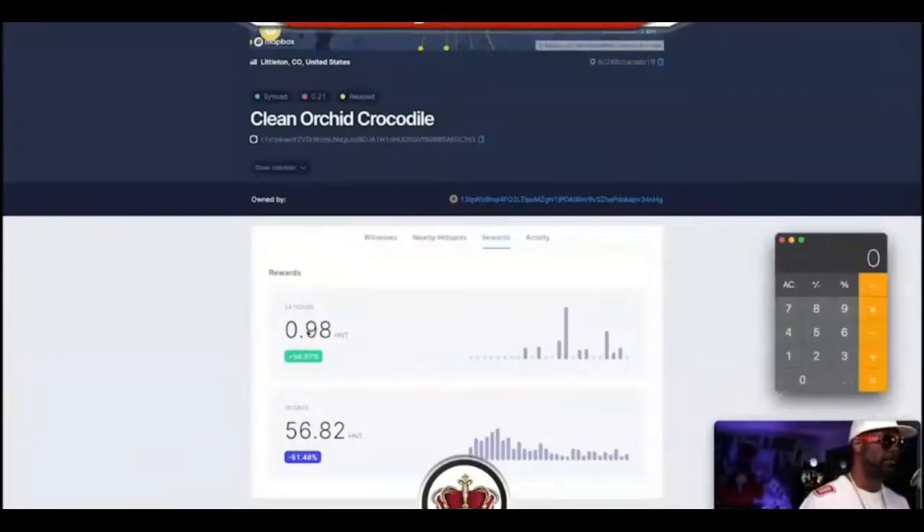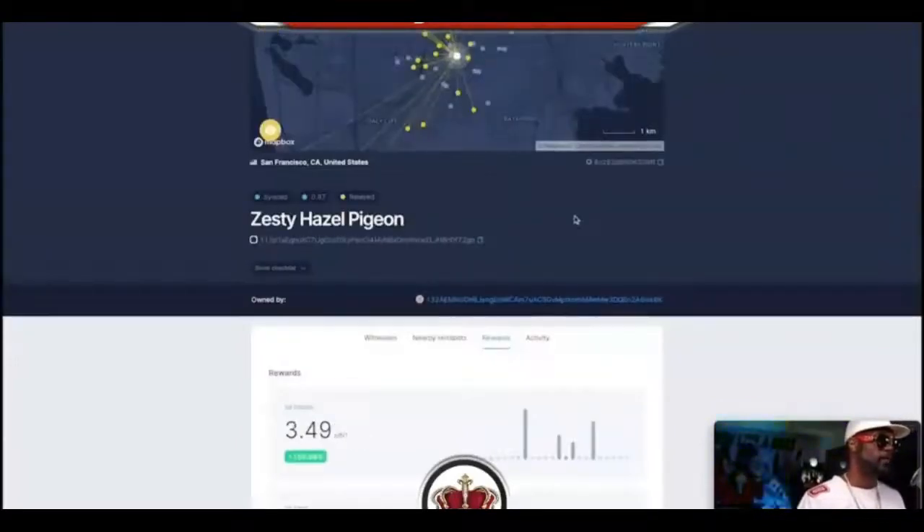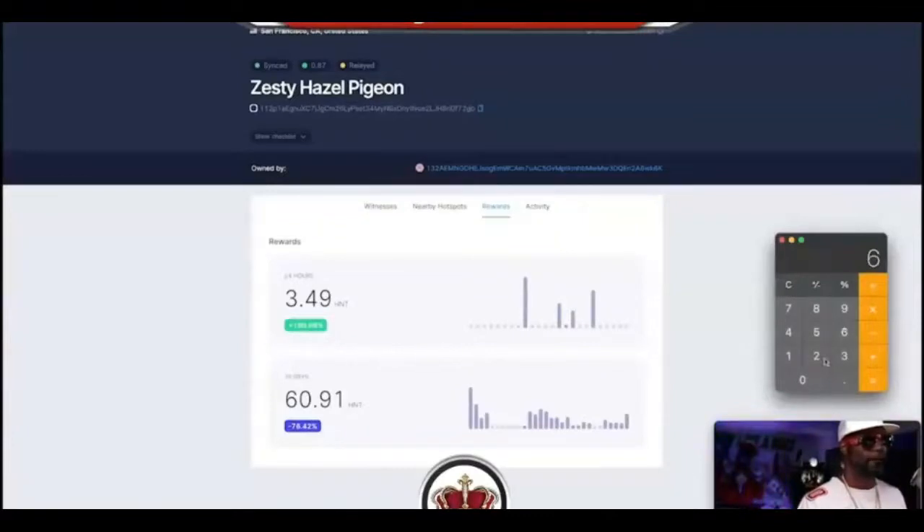Let me show you what this can actually look like for people that are properly positioned. Here's someone doing 56.82 coins a month — almost one a day. The last price I saw Helium at was $15, though it's gone as high as $23. So 56.82 times $15 equals $852 — they're doing almost $900 a month in mining. Let's look at another one: 60.91 coins — times $15 — that's almost $1,000 a month. And remember, the coin price can go up or down at any time.